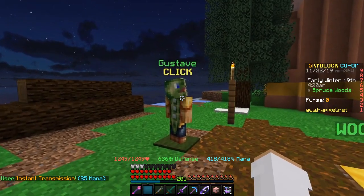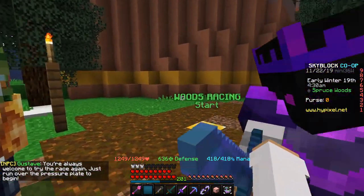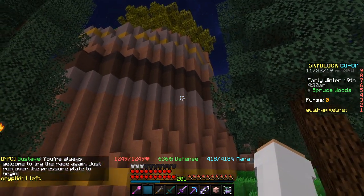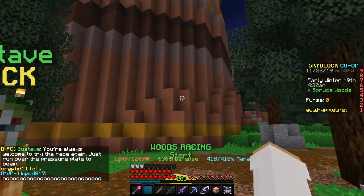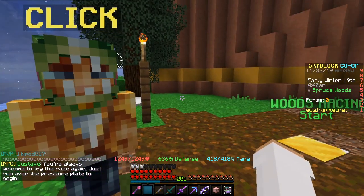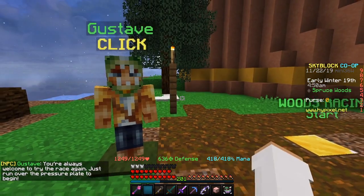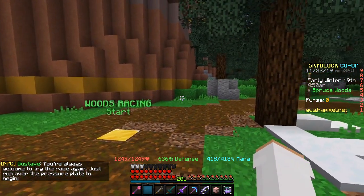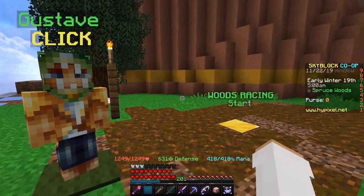So we've got Gustav right here and this is the guy for all of the races — the woods racing. It's really similar to the and races except it's kind of harder, well not really harder, but you have to do it in a short amount of time. I'm just going to show you what the race is like so you have some understanding of it. I'll run the race real quick along the path it shows you to take — I'll speed it up. Here we go.